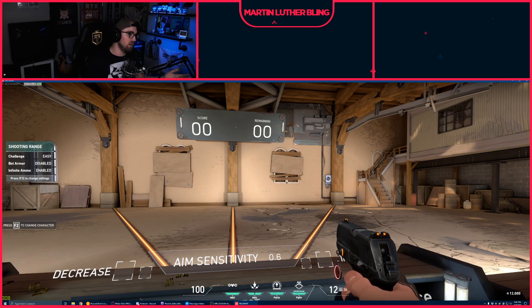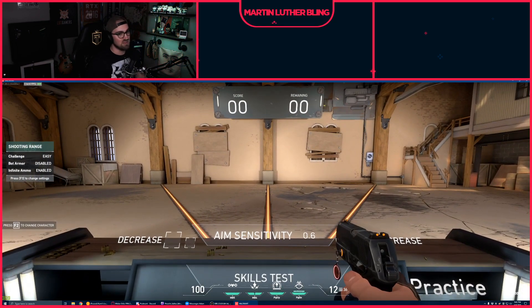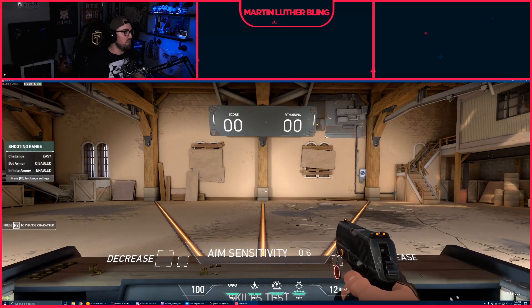The downside to this method is you have your Windows taskbar at the bottom and the window bar at the top. More importantly, when I was using this method I had to reset it every match, which is annoying. In Spike Rush it really puts you at a disadvantage because you don't have much time in that opening round to set this up. In normal mode you've got plenty of time in the first round when you have extra time to buy.